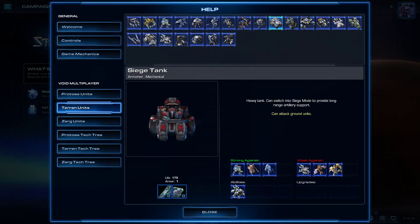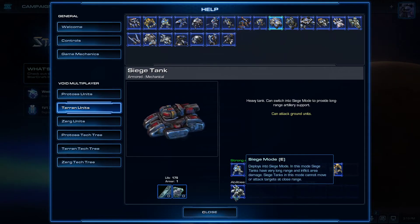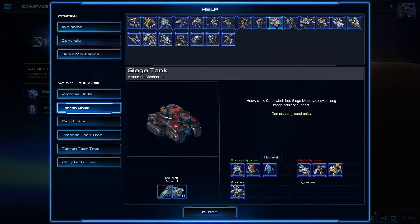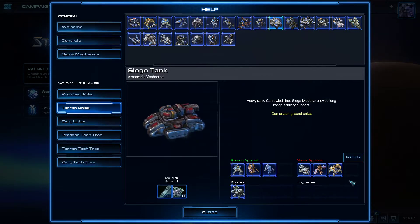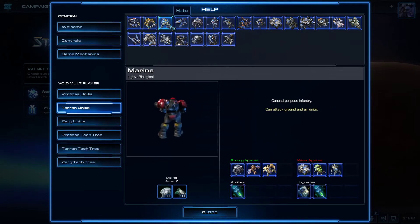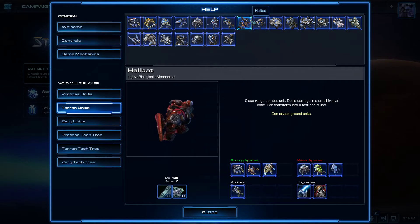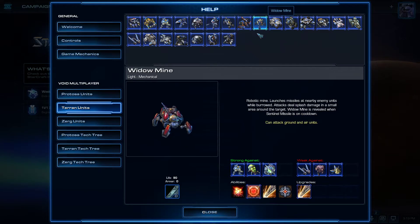The Siege Tank is already pretty good on its own — it can walk around and shoot, or it can transform into siege mode and shoot at much longer range with AoE damage. However, it can't shoot right next to itself in siege mode. It's good against grouped units at range, but it cannot shoot air. Reapers, marauders, ghosts, hellions, and hellbats also cannot shoot air.